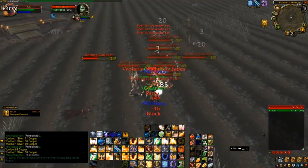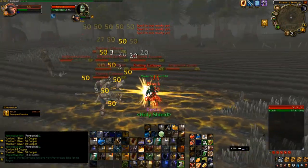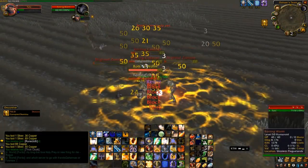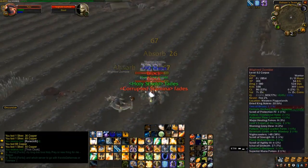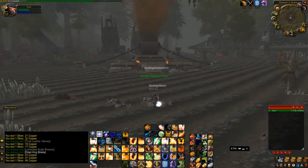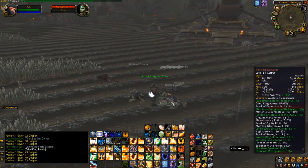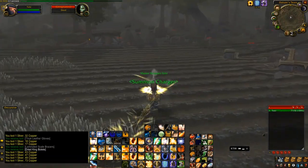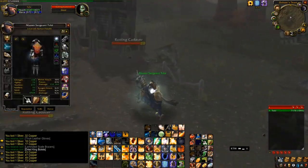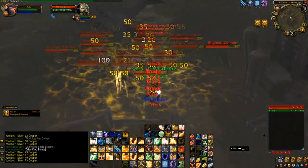Here I'm using Blessing of Sanctuary and Retribution Aura, Seal of Wisdom and Judgment of Wisdom, and just target-swapping once my target gets to about 10%. This is where you want to be using your Argent Defender. When you pull 10 or 20 mobs like this, your Argent Defender is going to save you from so much damage because you're basically going to have like 70% unbuffed block chance — you just take no damage. Even though you have 20 things hitting you, you take no damage. It's just freaking broken, but that's how Paladins are in Vanilla WoW.